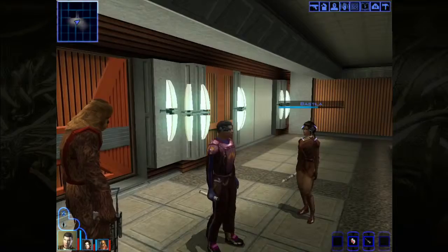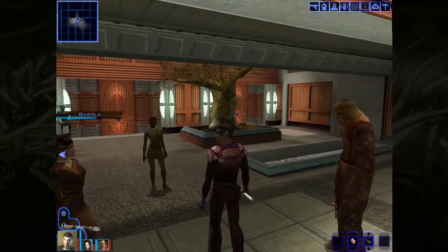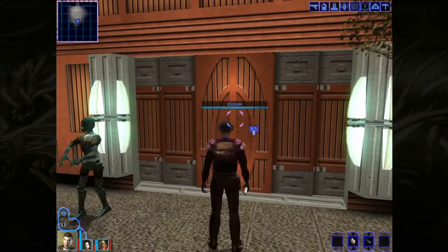Hi there, I'm Pete. Welcome back to Star Wars Knights of the Old Republic. We're in the Sandral compound and we've got to rescue a kidnapped guy.